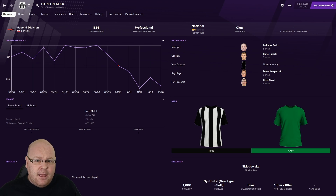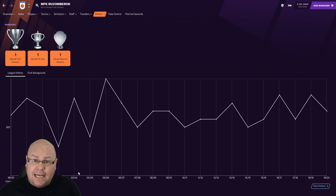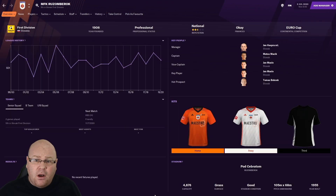Another club with potential is Ružomberok from northern Slovakia. For the first 100 years of their history they won very little, but in their centenary year of 2006 they lifted the Slovakian league title and completed the double. A year later they were in the Champions League qualifying rounds, getting past Swedish club Djurgården before bowing out to CSKA Moscow. They've only won the one title and cup, and it was a while ago, but they could be a real project club in Football Manager.